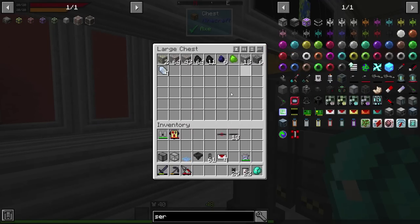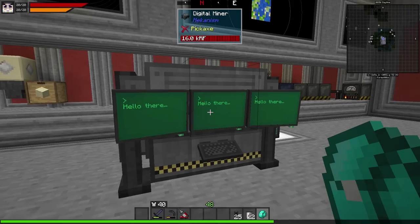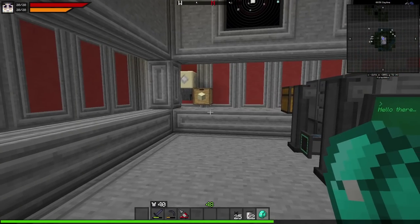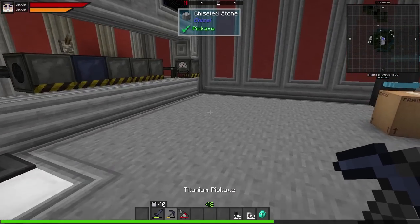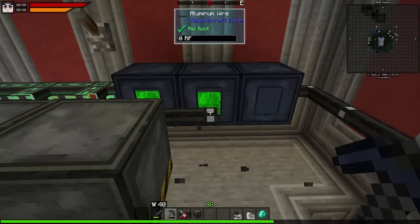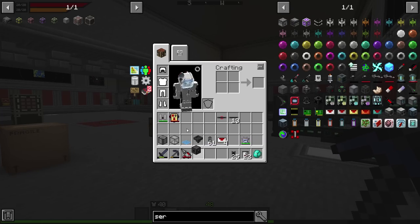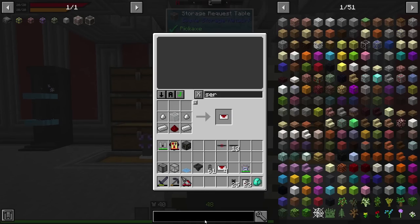I've let the digital miner run for a few minutes — it got me a little tritanium which is good, but it hasn't got me any silver and that's what I was hoping for. So instead of what I was planning, I'm going to go and set up a sifting automation. I think I have pretty much everything I need. Let me grab this compressor because we're going to need one of those — might as well automate this. While we're at it, let's also make a drawer controller for storing the sifted items.